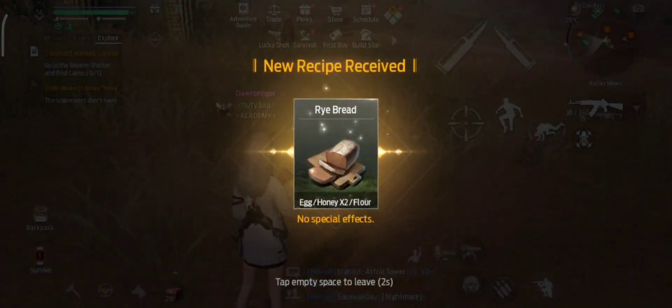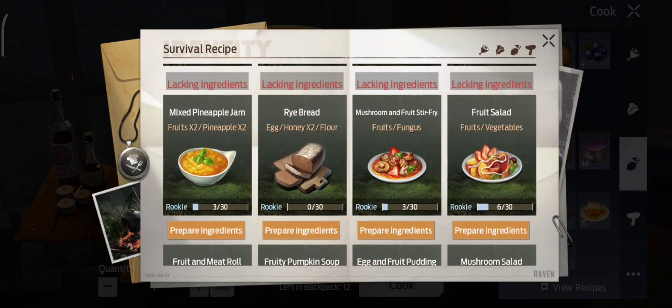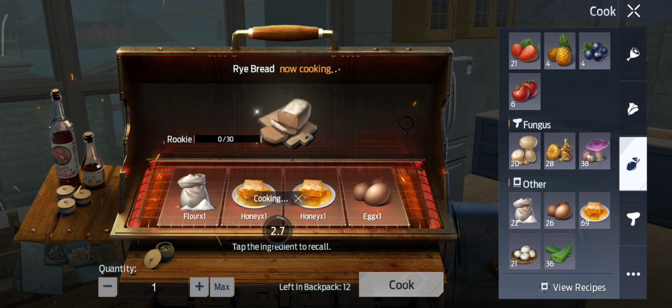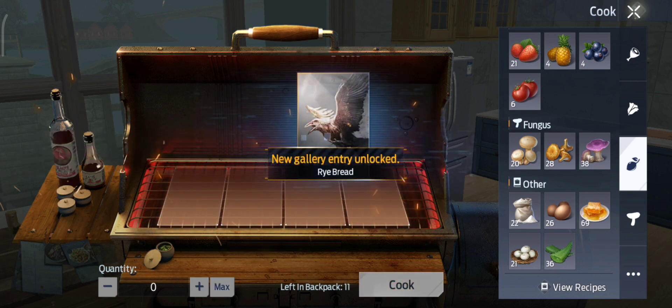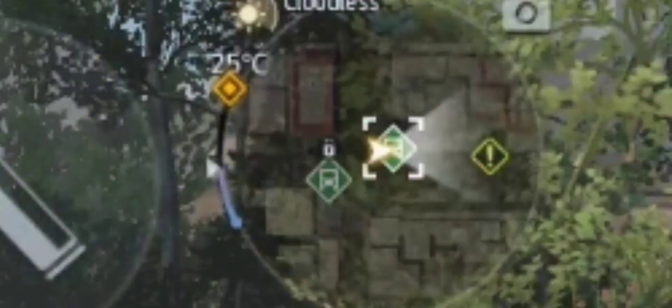Now that we have unlocked the rye bread recipe, let's go and make it. After making rye bread, we will head to Scavenger Settlement in Lost City.